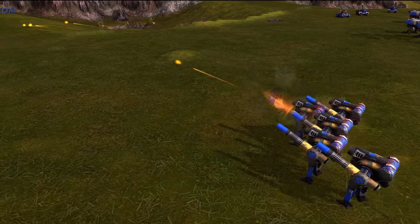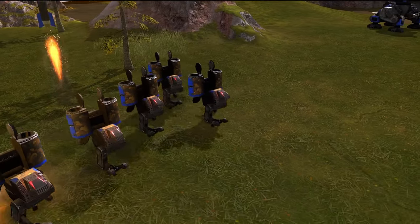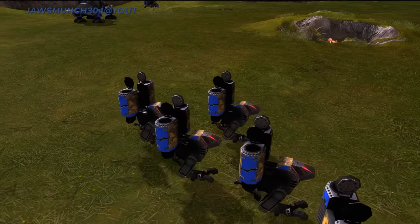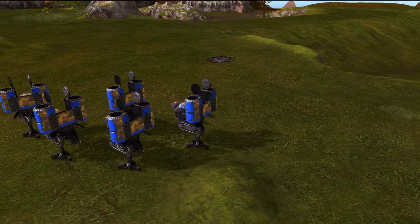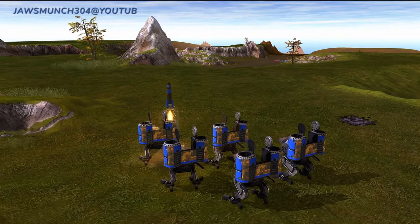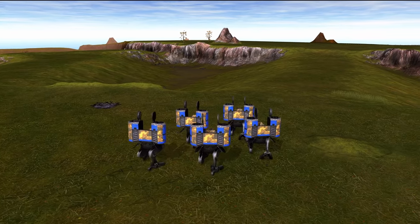Moving on to the Arbiter — a very long-range missile unit, very similar to the Ambassador for Armada. These guys don't have radar jamming but they are a little bit faster moving and can traverse terrain very easily. I would recommend using these to take out static defenses, and if you have any slow moving or un-microed units you can snipe them pretty easily without risking the bulk of your army.